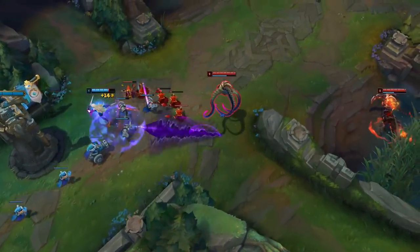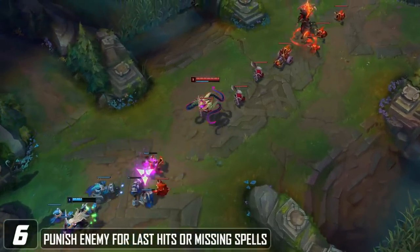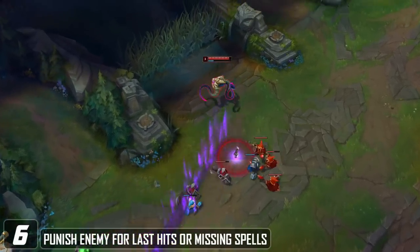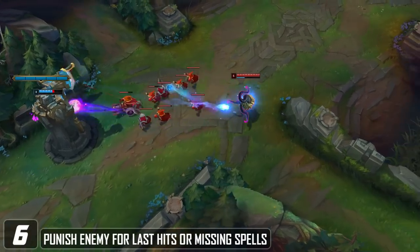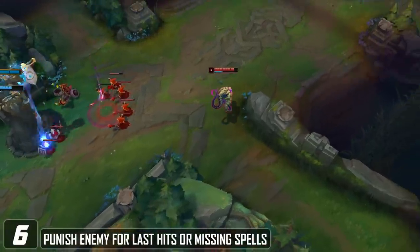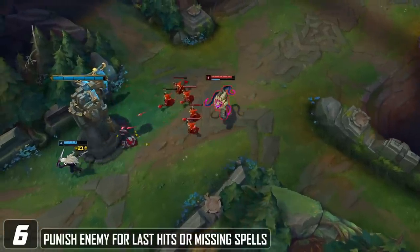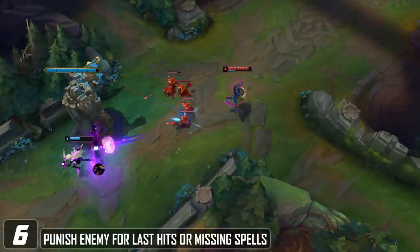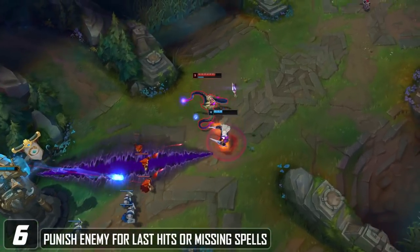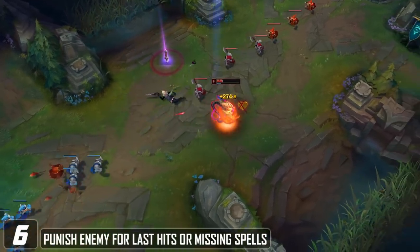A big laning mistake low elo players make is that they don't punish enemies when going for last hits or when they miss spells. If the enemy is going for a last hit, they're forced into a fixed position when they're auto-attacking, so if you're playing a skillshot-oriented champion, use that skillshot when your minion gets really low and the enemy goes in for that last hit — it's going to give you a much higher hit rate. Also, if they're throwing out skillshots and missing, or using their skillshots on the wave, punishing them immediately after is going to drastically improve your laning phase.